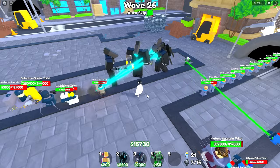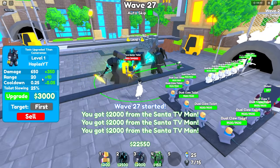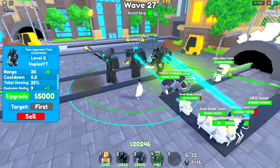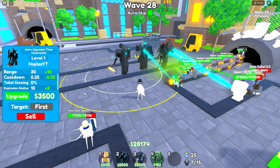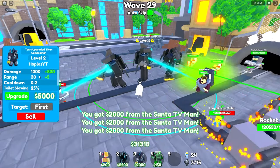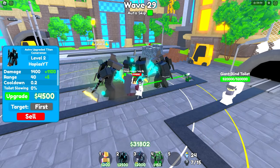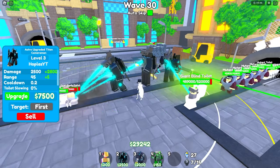They both equally get stunned. For the Toxic Upgraded Titan Cameraman, going from level one to level two costs 3000, and he does 650 damage. The good thing about the Toxic is he immediately has toilet slowing without any upgrades. The first upgrade path of the Astro costs 3500 but has no toilet slowing whatsoever, though he does 1400 damage versus the Toxic's 1000. The Toxic does seem to have stun protection, whereas the Astro doesn't.